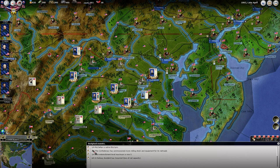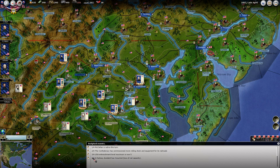McClellan is active again, and we're not taking advantage of it at all. The Confederacy has commissioned more rolling stock for the railroads. The entrenchment maximum has reached five — I kind of like how they do that, how it just slowly makes its way up. A railway accident occurred — loss of rail capacity — though it doesn't tell us how many this time.